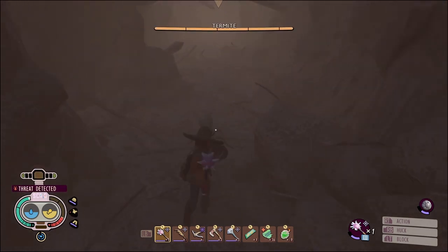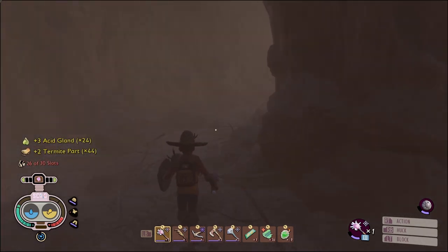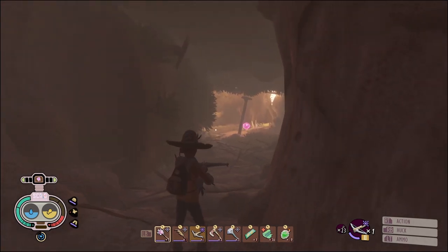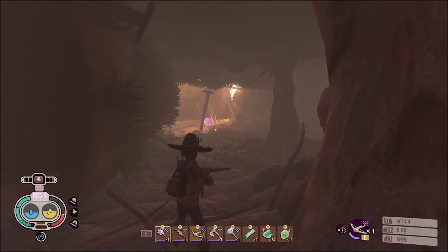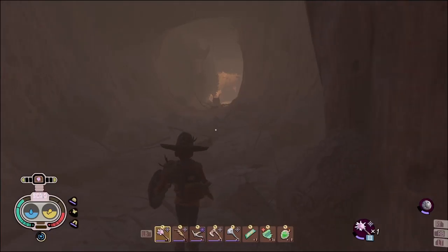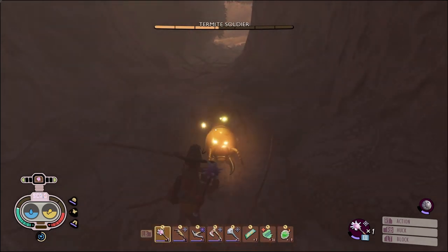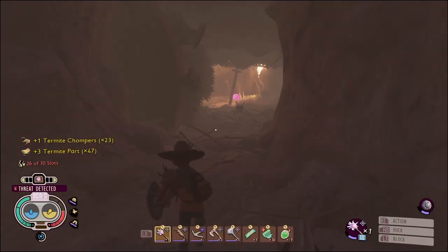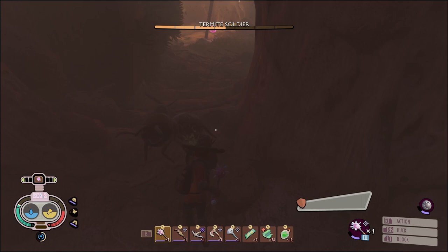Somebody go down here? Oh hey, how's it going? We'll have 44 termite parts already. Alright. Hellooo? Hey, want to come play? Anybody? I had a trigger finger as soon as I heard the threat and accidentally pulled it. Oh good, you brought a friend.